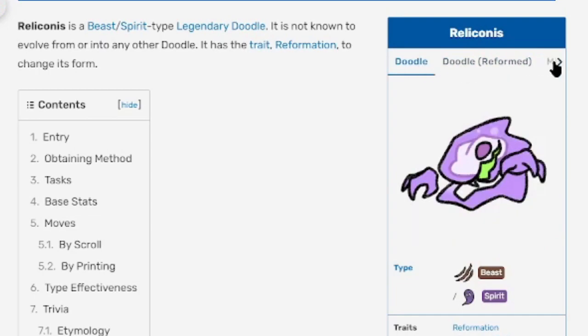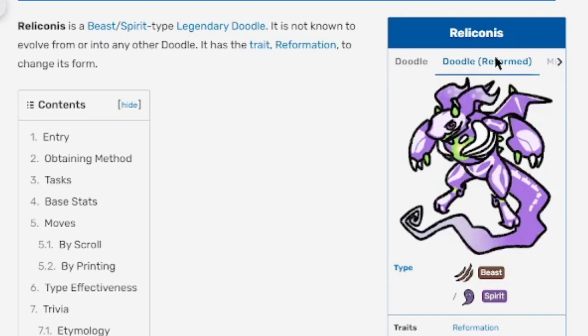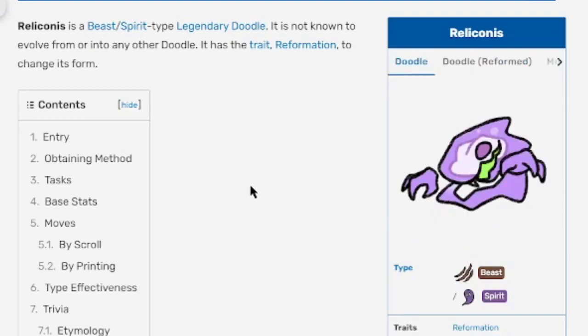My favorite colors are purple and green with some black, and the reformed form has all that. There's the regular form and the misprint — the misprint looks like a washout green teal fishbowl vibe. So you've got regular, misprint, reformed regular, and reformed misprint. It's actually pretty cool how this changes forms, but you've got to knock something out.